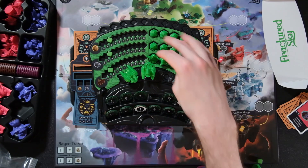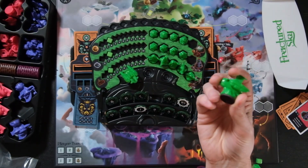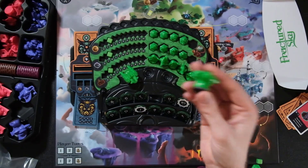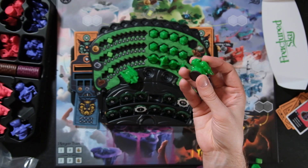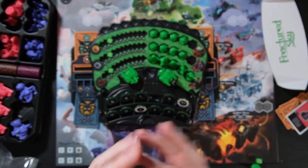That's the gist: rinse and repeat through five rounds managing resources, using your buildings, placing airships, maneuvering them cautiously to get the most stars — balancing free falling stars with hidden objectives and peeking to get the upper hand on opponents. That's it. So what are my thoughts? Pros, cons, judgments.